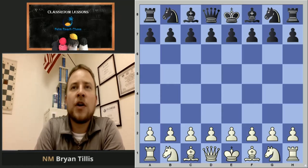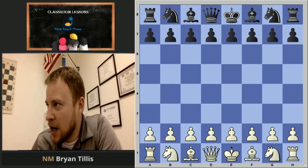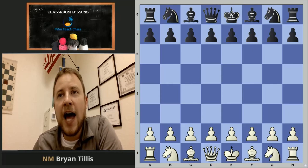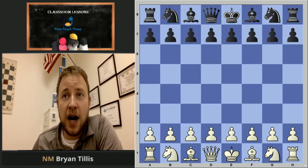Mr. Deemer is well known for a couple of gambits that share his name. Keep in mind, a gambit is giving up material in order to gain time to attack faster. There's an interplay of advantages in chess, and players who enjoy gambits like taking risks — they're more on the aggressive side.